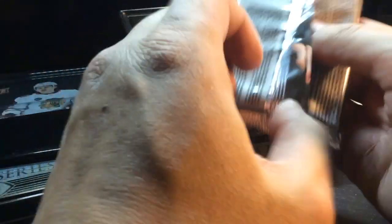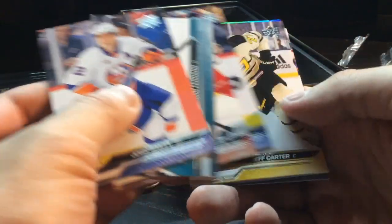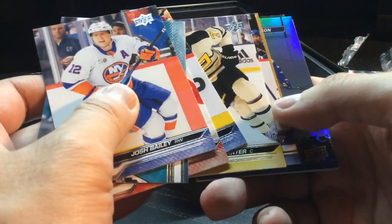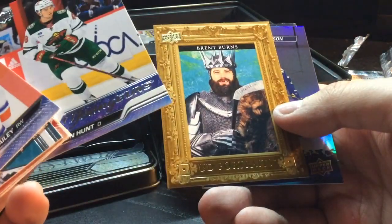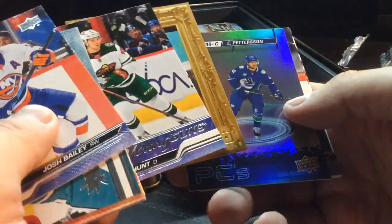I'm trying to be as careful with these as possible — I want to try reselling the empty wrappers online, so I want to keep them in as good shape as possible, just because it's Bedard. We got a Young Guns of Damon Hunt — that's a weak one. That's the beard with the big crown and the smile there. Got a Pedersen player character. We're really not doing well with the Young Guns so far.